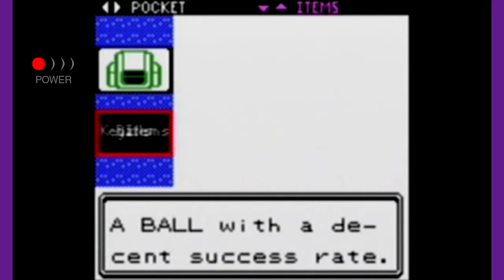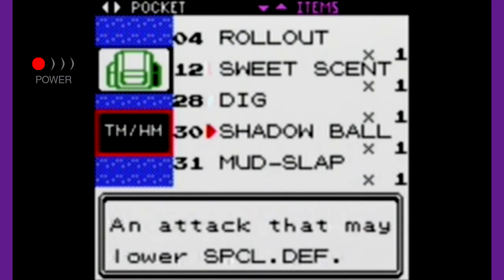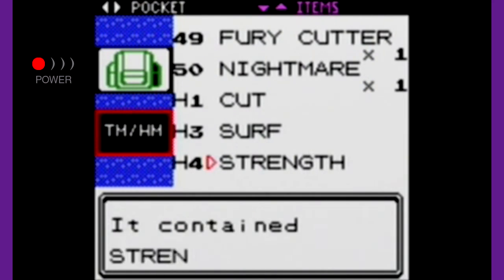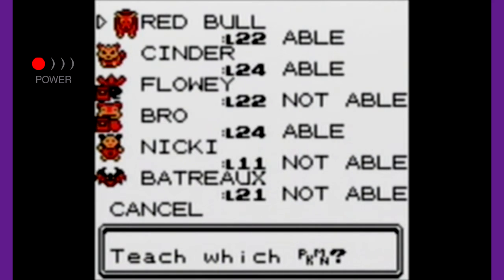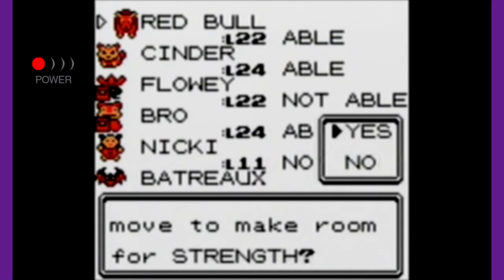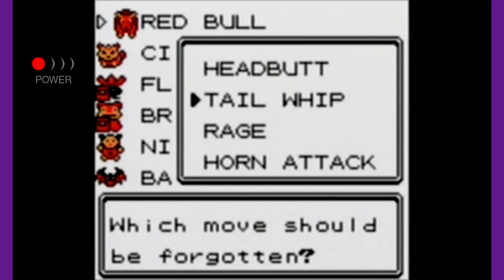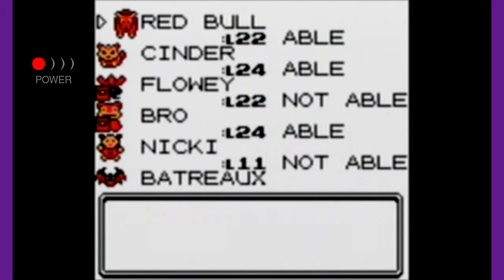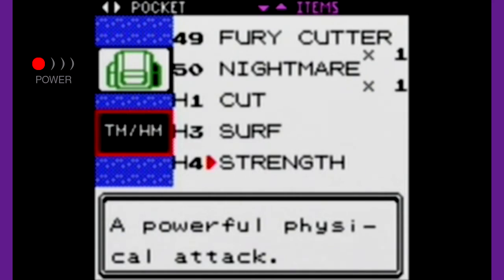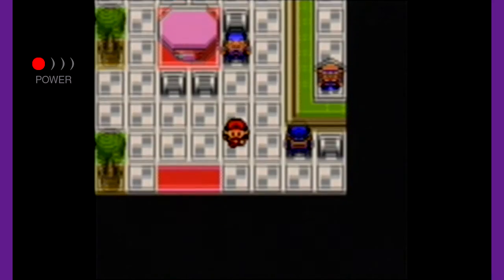Strength as a move is pretty good for Normal-type Pokémon. It's 80 base power Normal-type move, and as redundant as this is going to be, I'm going to teach it to Red Bull, because he will be able to move boulders aside for us in the adventure. I can take out Tail Whip for that, because that's not a good move. Even though we have three Normal-type moves, Red Bull will be doing a ton of damage with those moves.